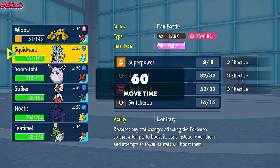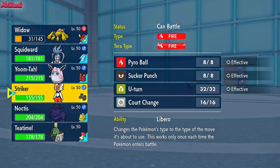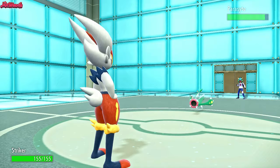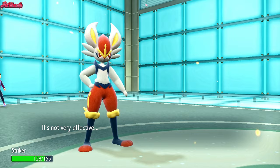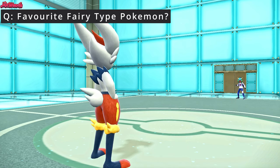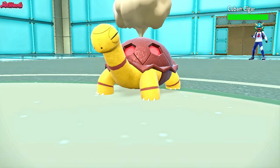So now, if we assume we can go into our Cinderace here, we're going to go for a Flamethrower and then we can Court Change. So we're going to Cinderace now. Striker comes on in. They go for a Flamethrower - that's going to do diddly squat to my Cinderace. Can't burn us either. We go for a Court Change, get those Sticky Webs on our side. They withdraw their Electross and go into Cubing Cigar, which is going to be the Torkoal.